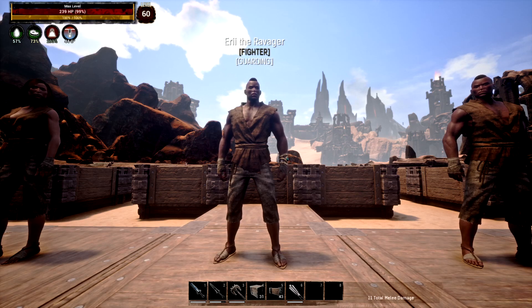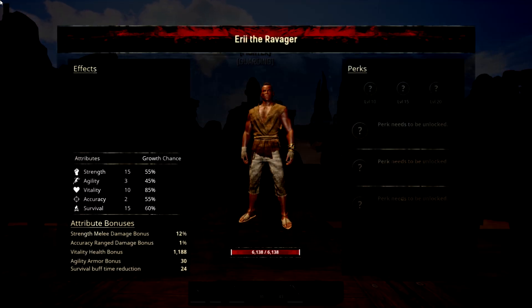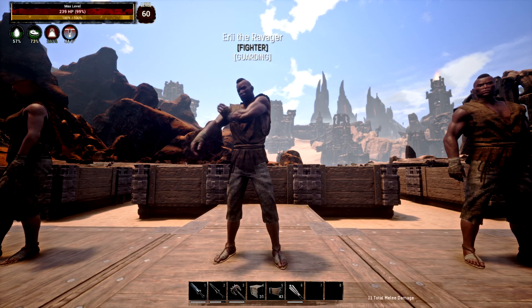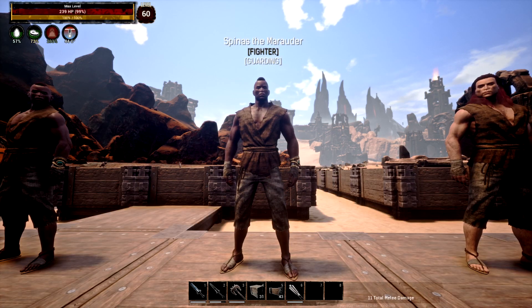My next is Eri the Ravager. He is a Voltaris of Skaelos thrall and he is also amazing. The good thing about Voltaris of Skaelos thralls is they have quite high HP to start off with, and their actual attributes go into every single slot, so they will level pretty nicely. They have pretty high strength, vitality, and survival, which is nice because it will reduce the poison time stacks on your actual thrall. So this is also a great varied thrall that I really like, and it's not too difficult to find.